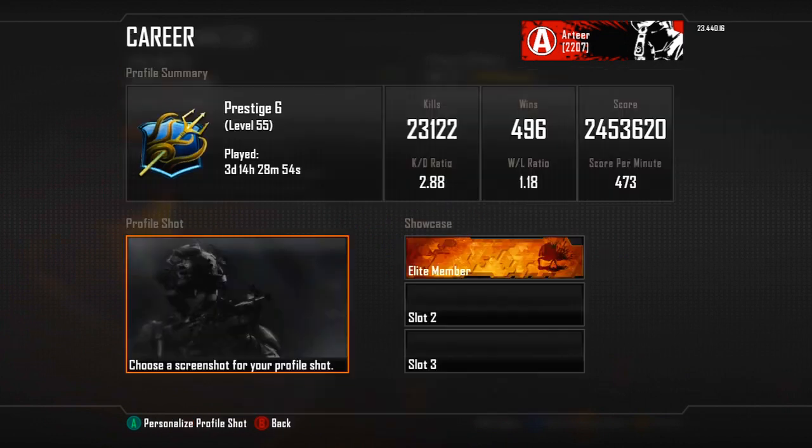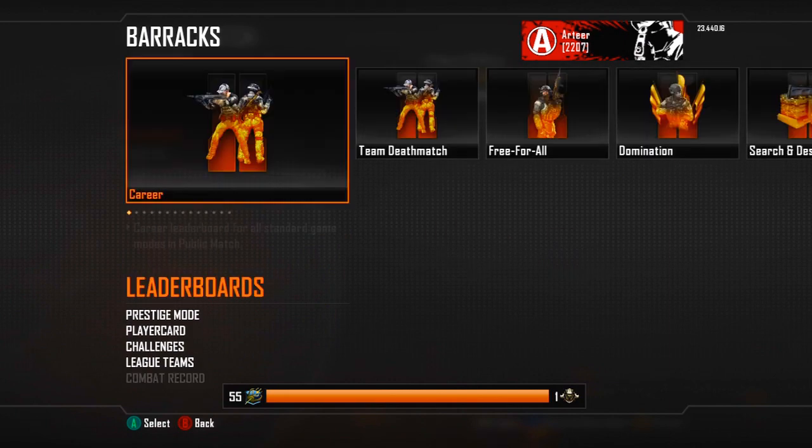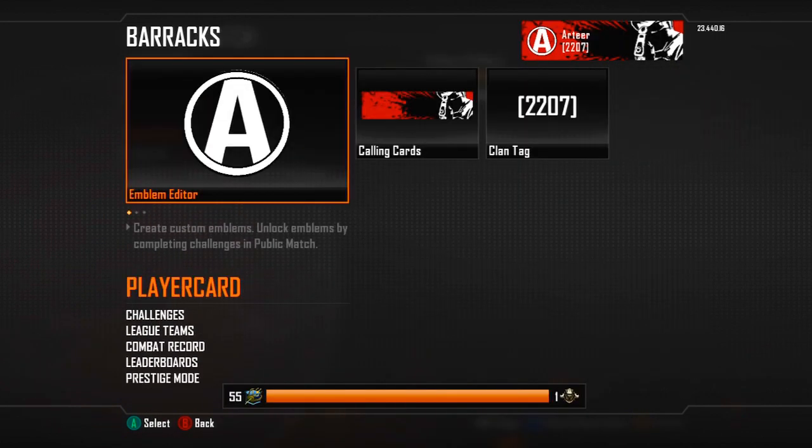Taking a look at the combat record, my KD is still going up a little bit, and so is my win-loss ratio, just like in every entering prestige video — 2.88 KD and 1.18 win-loss now. My score per minute also went up just a little bit; it's 4.73 now and I think I'm around 36,000 worldwide. I think I went up like a thousand places to 33,000 already. I kind of feel like a no-lifer — which I am, I mean, I could lie about it but there's really no point.